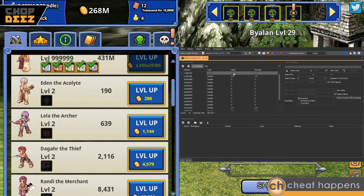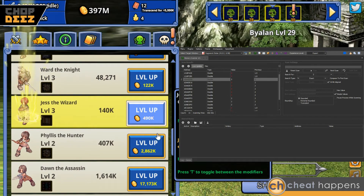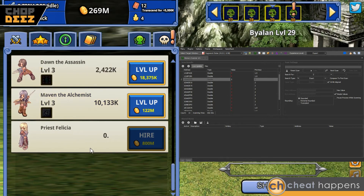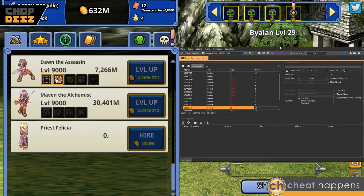You can see all these other ones are 1.9, 1.9 — there are only a few whole numbers that are twos. Let's level up the characters again to level three, and all these change to three, so it's safe to say that these are our characters. We're going to change them all to 9,000 this time, and now all the characters are level 9,000.